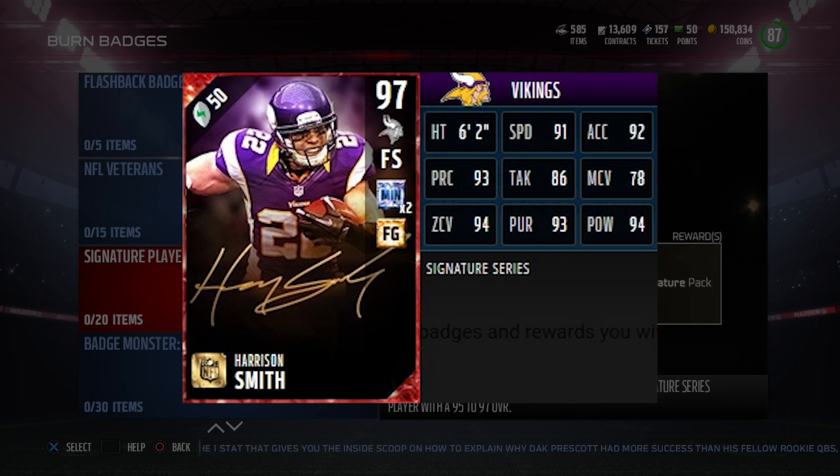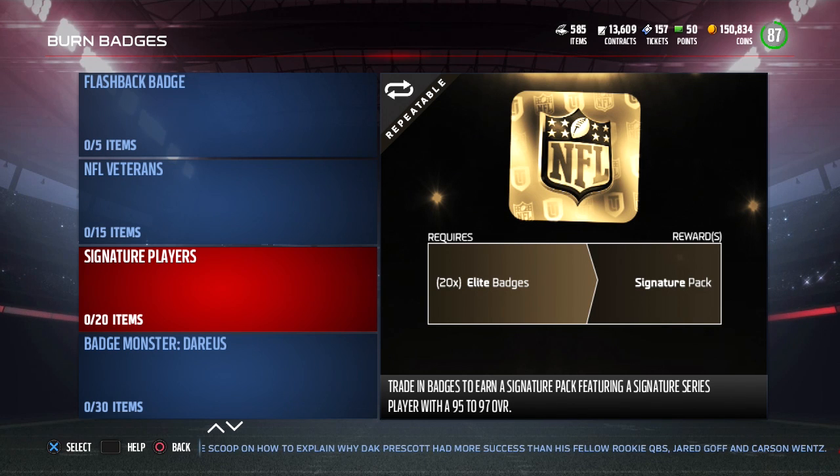His man coverage at 78 is actually decent for a safety — not amazing compared to cornerbacks, but typically enough to stop running backs, tight ends, and others if he gets put in man coverage. So there you have it — Harrison Smith is the best new Signature card. Let me know in the comments what you think about these new Signature cards, whether I got the list right, and your thoughts on the new Signature set overall. Thanks for watching — drop a like, subscribe if you're new, and I'll talk to you guys soon.